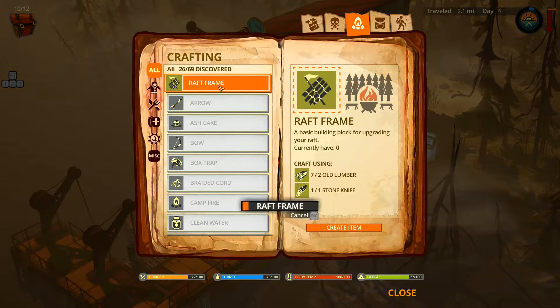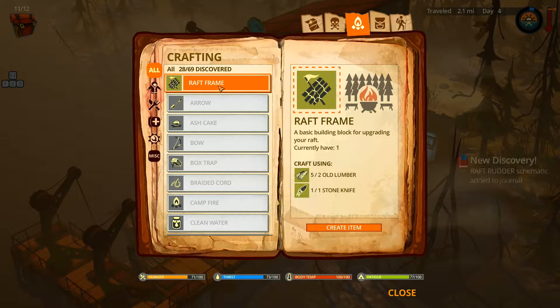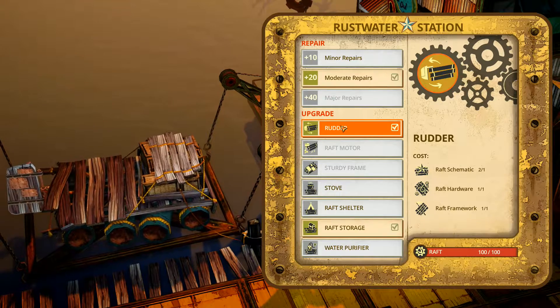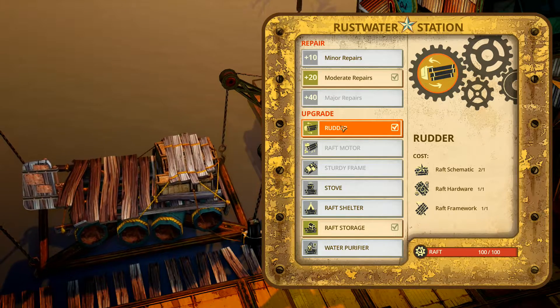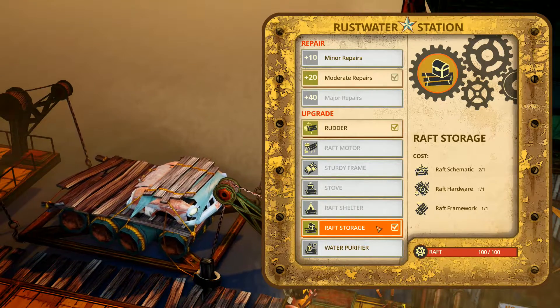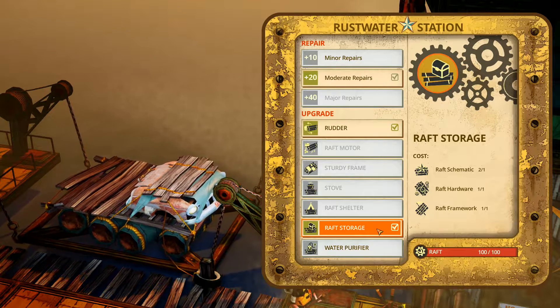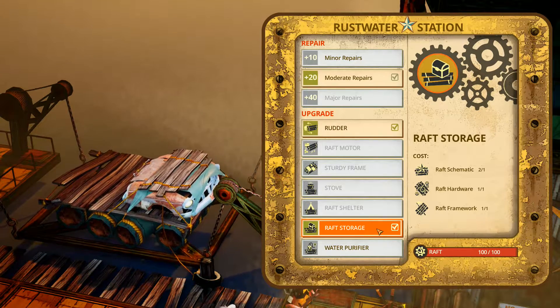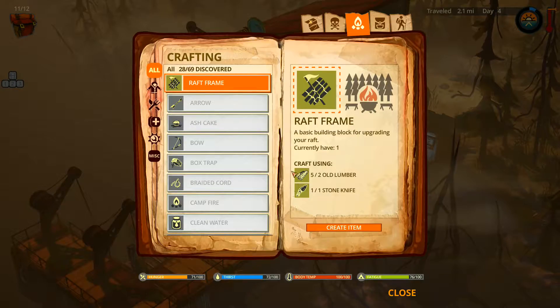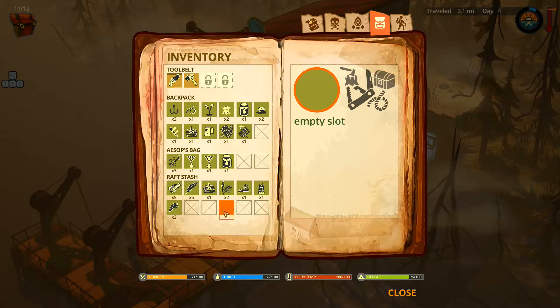We could make a raft frame, so let's see what we can do here. We can make a rudder which will let us steer better - that requires one schematic, one hardware, one framework. I can't make both right now. Let's look at our overall storage - we've got three or eight spots free right now.